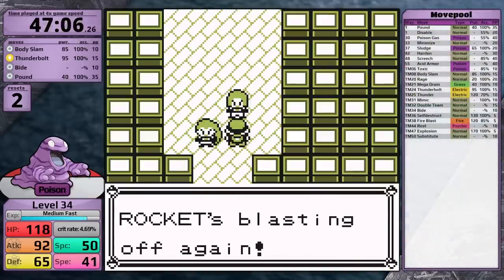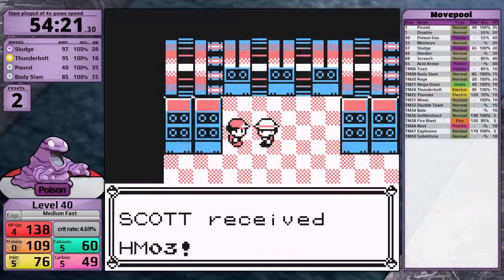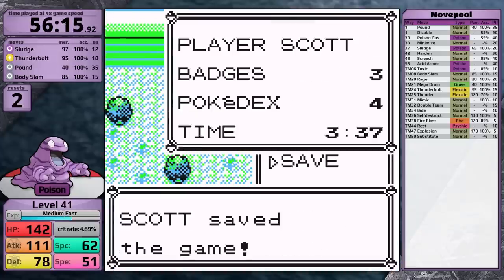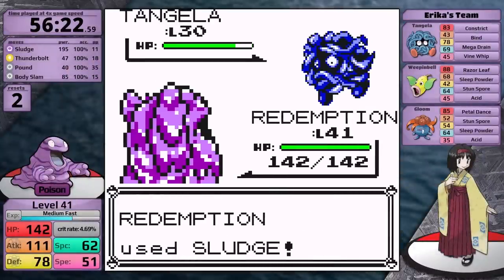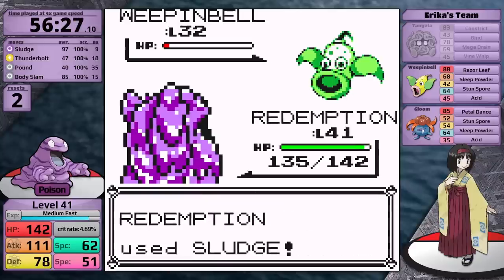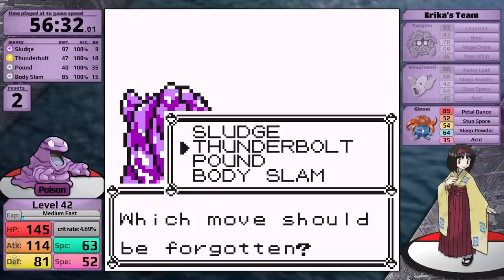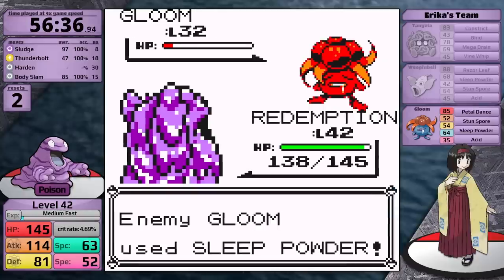I defeat Jesse and James, pick up more vitamins — Grimer is pretty bad — then fight trainers on Cycling Road, proceed through the Safari Zone, and by this point I've learned Sludge. I face all the trainers in Erika's Gym for fast experience, then take on the fourth gym leader. Erika has good AI — it knows Poison and Grass moves aren't effective against Grimer, so she randomizes between all her moves. The threat is getting put to sleep by Sleep Powder and whittled down by Acid or Razor Leaf. Grimer also learns Harden now in place of Pound.